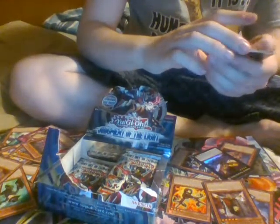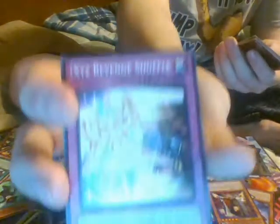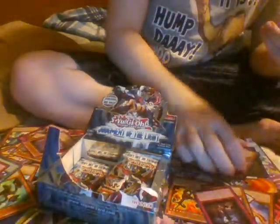Down to two packs on the right side. We got another Cheep Cheep Cheep. Super Defense Robot Lyo. Sargasso Lighthouse. XYZ Revenge Shuffle. Moon Dance Ritual. We got an XYZ Encore. Shark Caesar. Scorch Child. Limit Dragon. And an Ice Princess Xeroort.